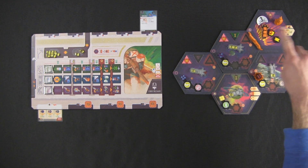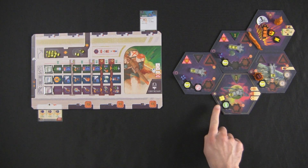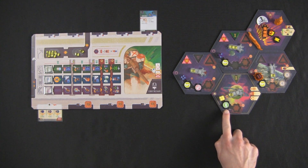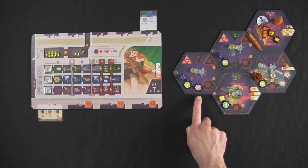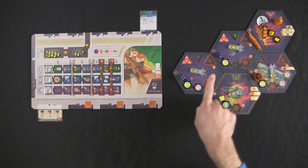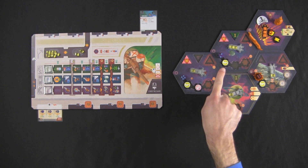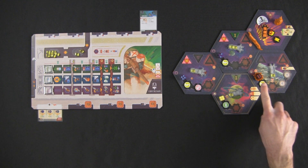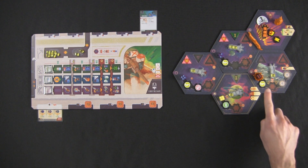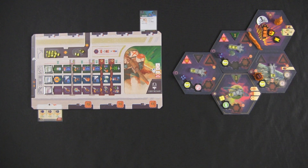There are five sectors on this map. This one is a rift that we do not control. This is our home sector — we have a population of four, it's pure, and there's a farmers guild. We have this outpost sector here with a population of four, which is also pure; there's an engineers guild and a miners guild. There's another sector we've taken over with a pure population of two and again an engineers guild. And then there's this sector here which we control — it has a corrupted fixed population of six, an engineers guild, and two pre-printed bankers guilds.